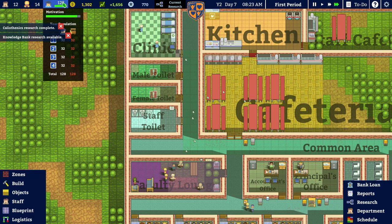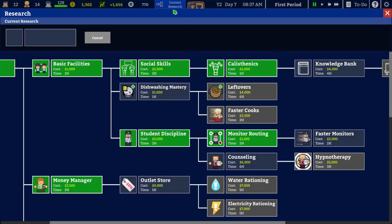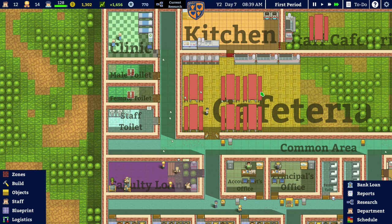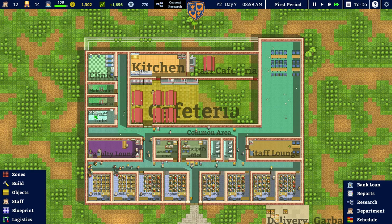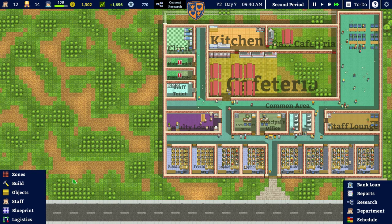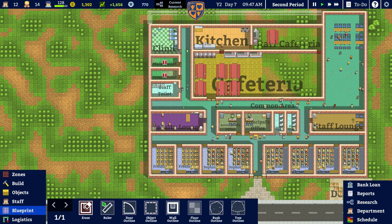Knowledge bank — what was that? Oh, it's the library and computer room — they have been unlocked! Also calisthenics means we can now have an area of special rooms, so we can start planning ahead for libraries, computer rooms, science rooms, and all that kind of stuff. So where should we put those? I think it's time we break out the blueprinting tool.